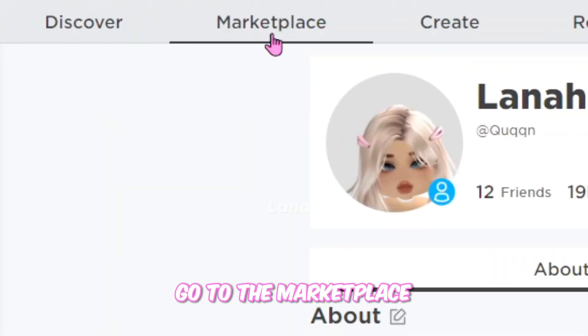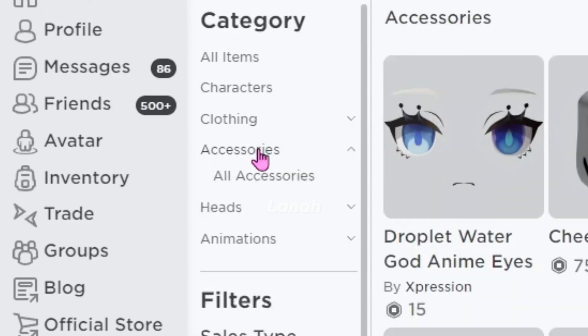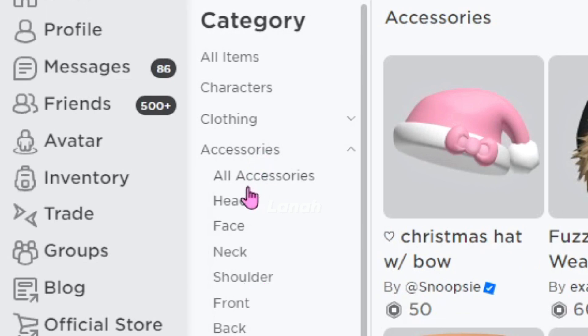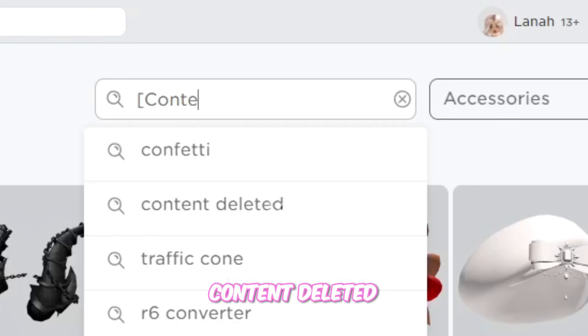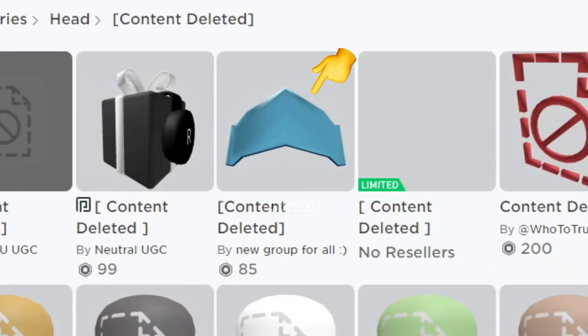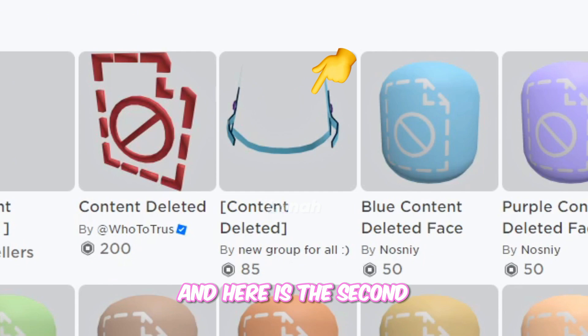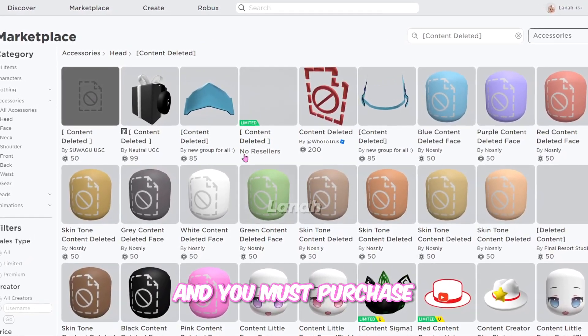Go to the marketplace. Filter by accessories, then head. Now look for content deleted and enter the name between the brackets — this is the first item we need. And here is the second. The pieces of the Valkyrie are sold separately, and you must purchase all of them.